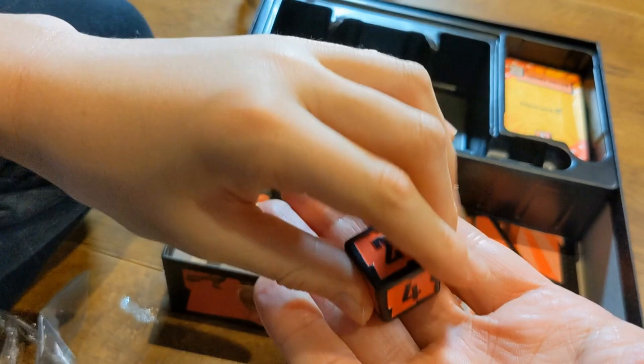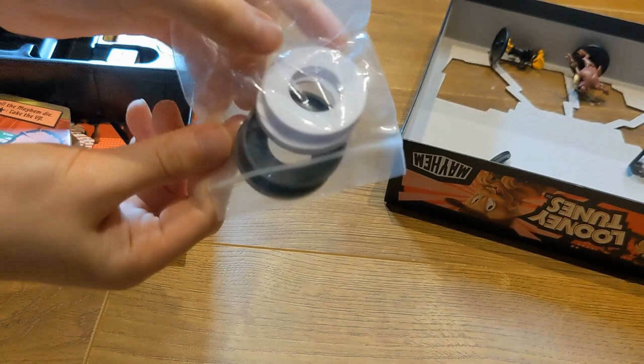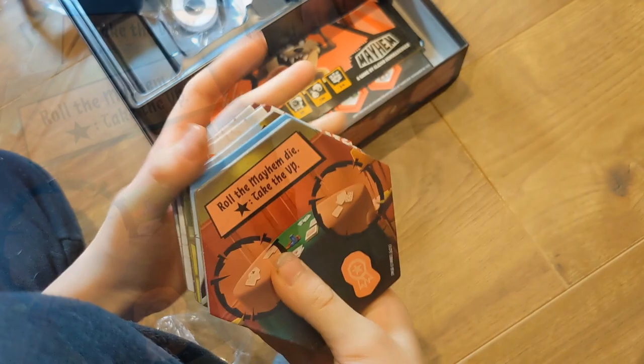These bases here are for determining teams. Because each time you pick different teams, that tells which team each Tune is on. There's a white base and a black base as well.